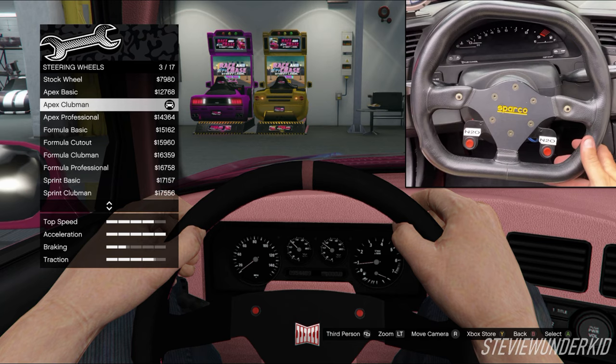Then last but not least for the interior, we have the steering wheel, and for this I chose the apex clubbing wheel. In my opinion, this is the best match to the sparkle wheel in Suki's car, plus it also has the two nitrous buttons.